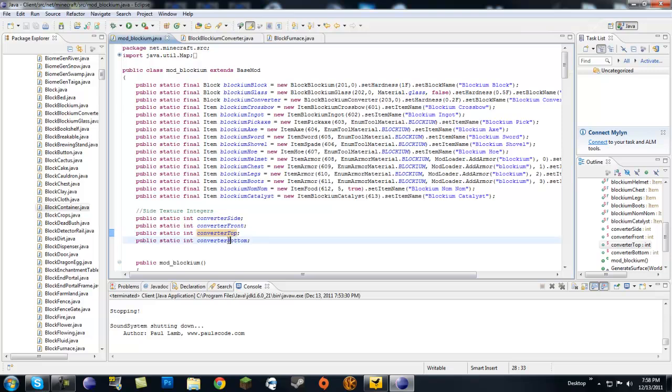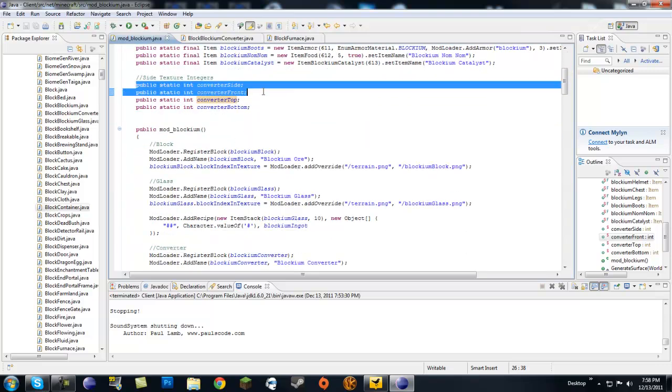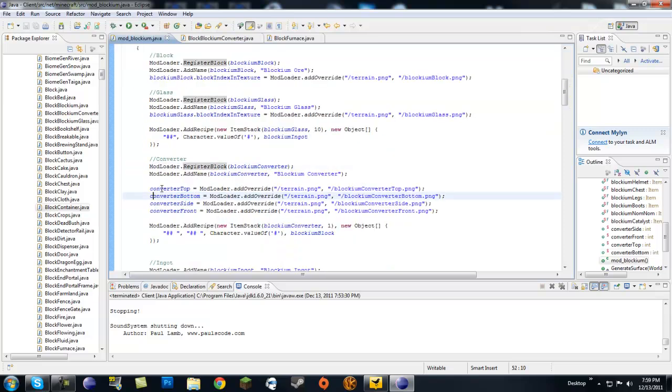You don't have to have all four — you could make most sides the same and only have one or two different ones, like just the front or the top being different. I have four different textures; you can have up to six if you want, one per face. Make sure to declare them as `public static int` — don't forget the static keyword. Name them something clear like: side, front, top, and bottom.